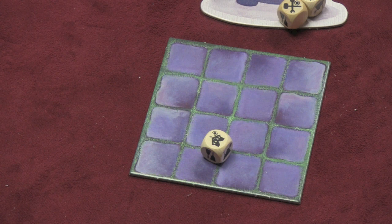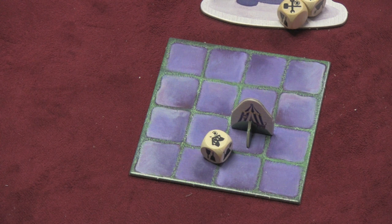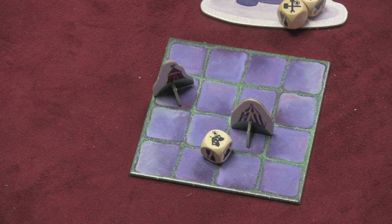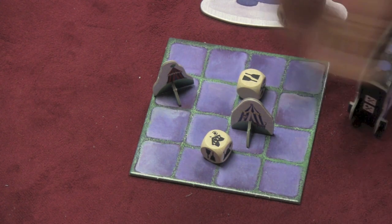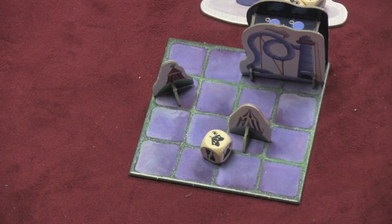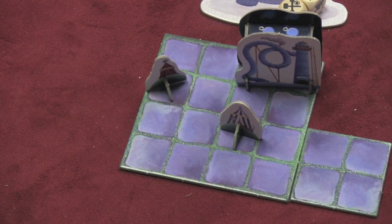If you roll the star symbol, you can add one of the special buildings to your park. Each building gives you a special ability. Security buildings let you redraw visitors. A casino lets you change a die to any side you want. Toilets let you double the amount of dirt you remove. There are all sorts of abilities, and these buildings follow the same placement rules — they need to be placed where people can walk through. You will run out of room quickly, but fortunately you can add more space.